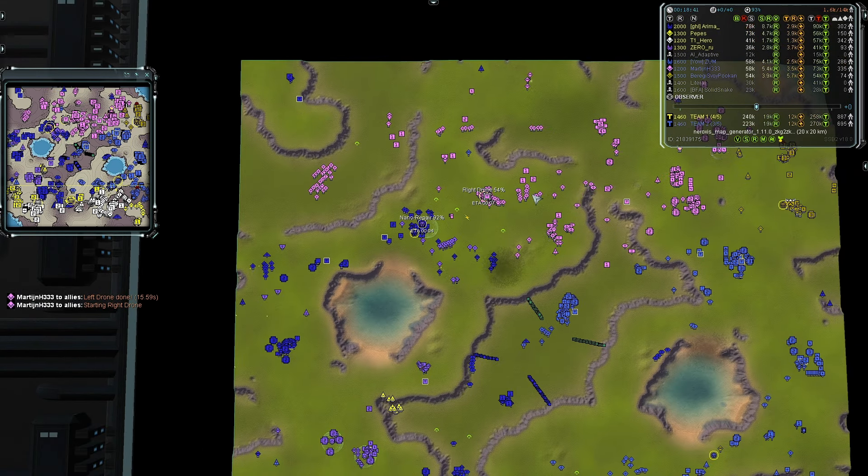The environment can work for or against you depending on your situation. We see a large amount of units trying to intercept Zum's force. Zum goes after Pepe's column; a couple of mexes are down. There are some Ilshavos in the mix, but there's a lot of T1 units — a thousand of anything will kill anything.